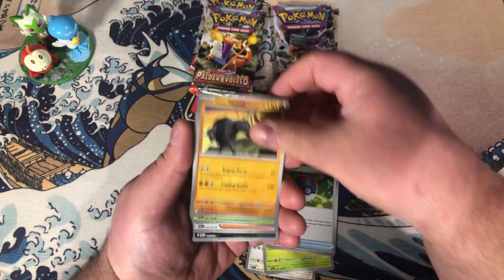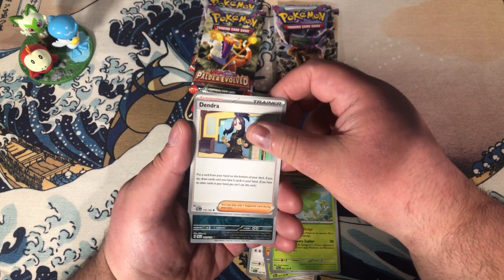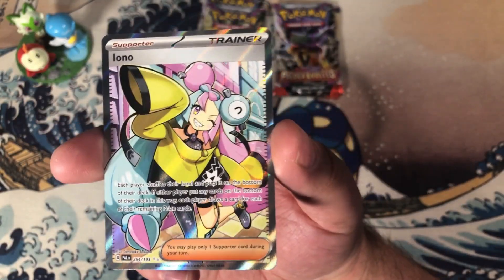Tropius, Grapploct, Paldean Tauros, Skiplooom, Dondozo, and Mabosstiff. I bet she has an effective bite.